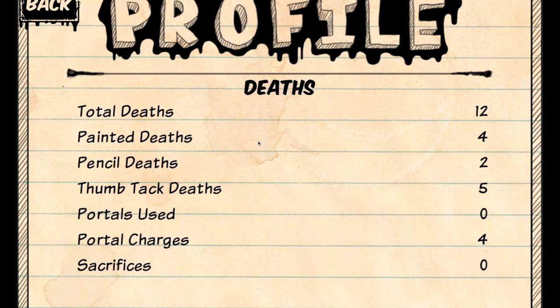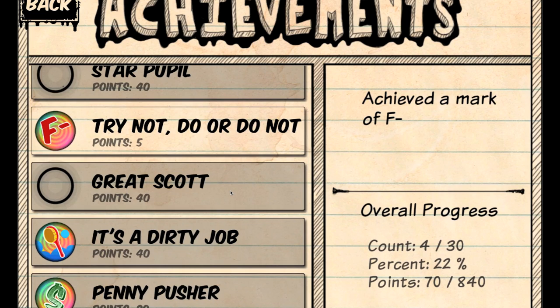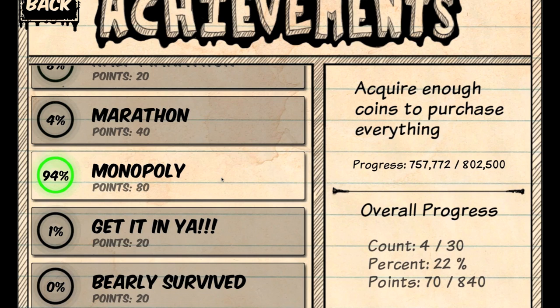This is a typical kind of profile page — it keeps track of your stats so you can see how well you're doing. Then we have the achievements page, which not only shows you the achievements you have yet to unlock and those you have unlocked, but it also gives you an idea of your progress. So Monopoly is 60% — acquire enough coins to purchase everything — so I'm getting close to that one.